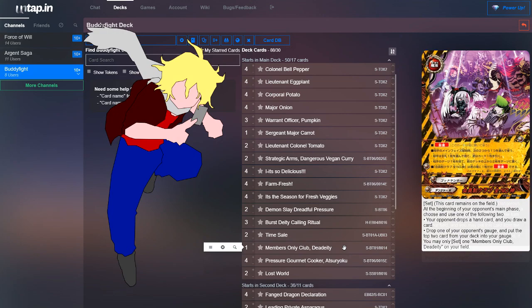Next, we run one copy of Members Only Club, a set spell. At the beginning of your opponent's main phase, choose up to one of the following two: your opponent drops a hand card and you draw a card, or drop one of your opponent's gauge and put the top two cards of your deck into your gauge. It's a solid way of continuing disruption while gaining resources, and it works in any Danger World deck.